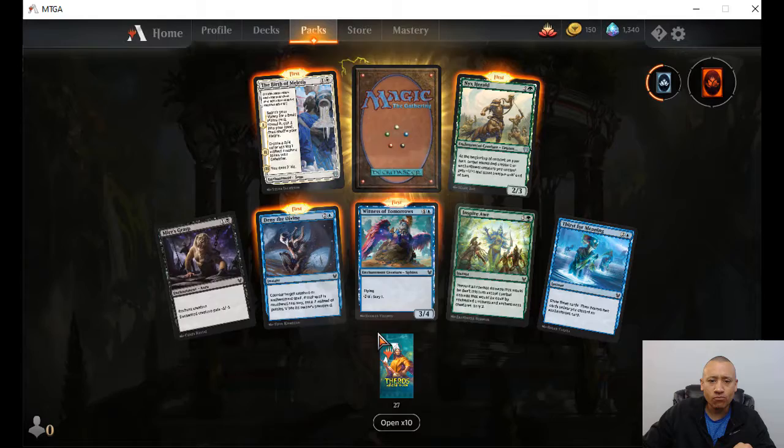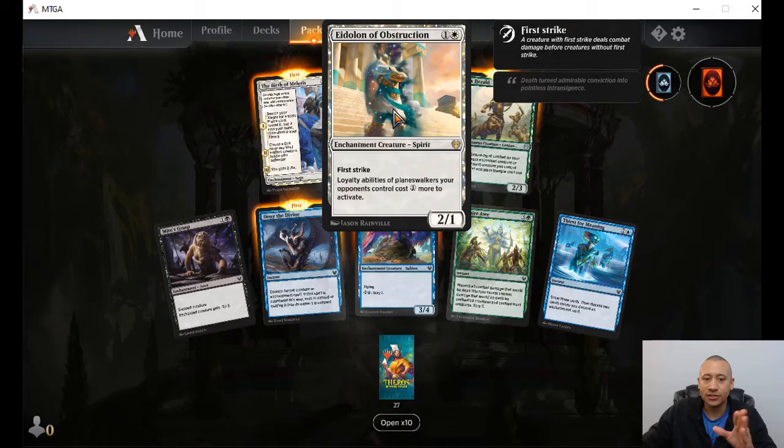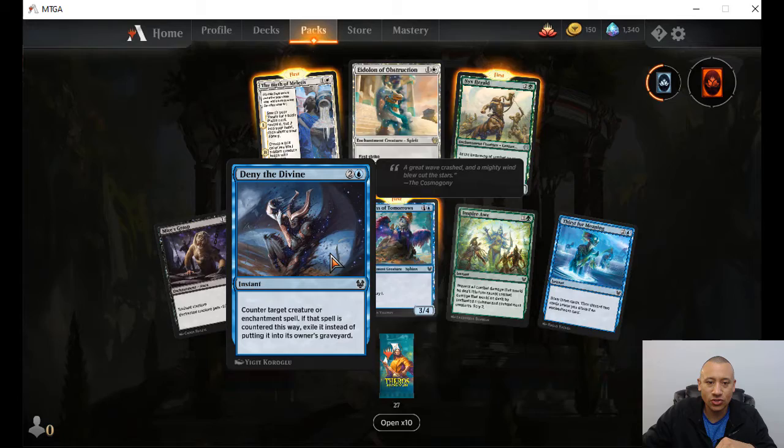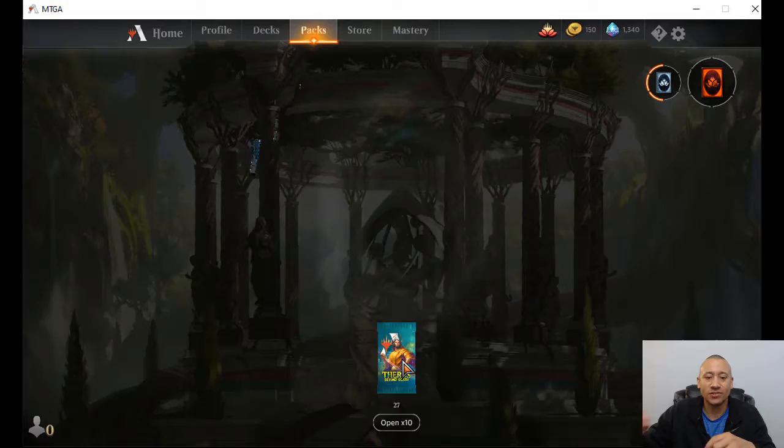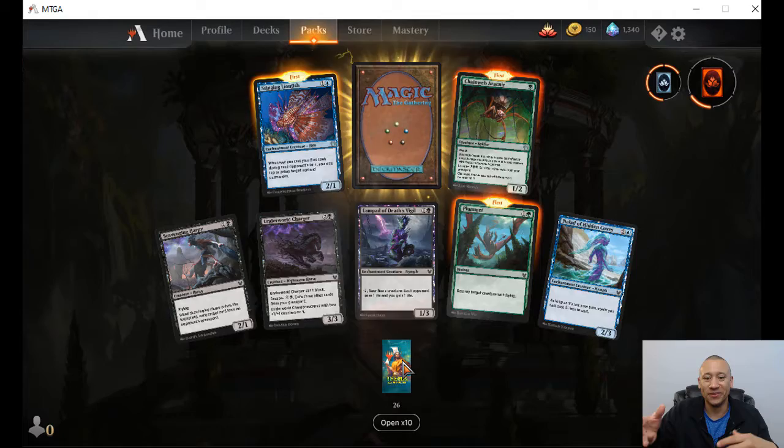Our second copy of Eidolon of Obstruction — getting folks to burn down their planeswalkers a little bit faster. Divine Counter — counter target creature or enchantment spell, spells countered this way exile it. Because we're starting to see that exiling from the graveyard is going to be very important with this set of cards — which is great because it kind of counters some of the current metagame we're seeing in ranked games.